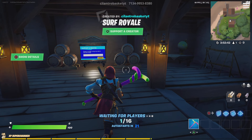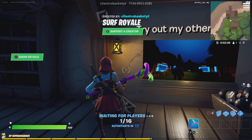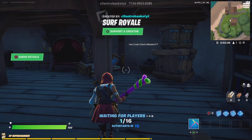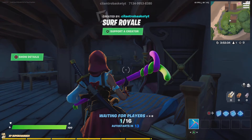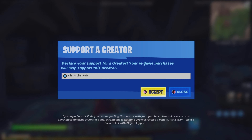Hello everybody. As you can see by the title of the video, I got a creator code. I did some applying, and I got a code now. If you want to go use it, I just entered the code cilantrobasketyt into the item shop, as it says right there.